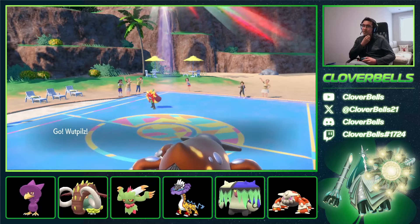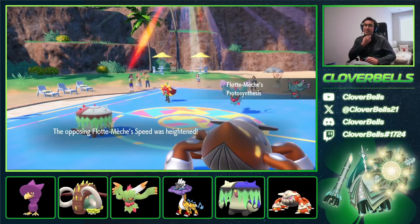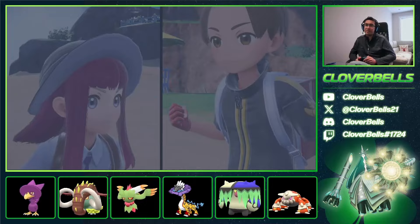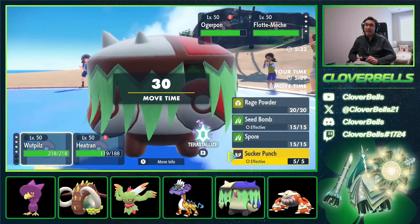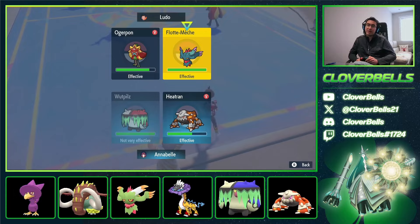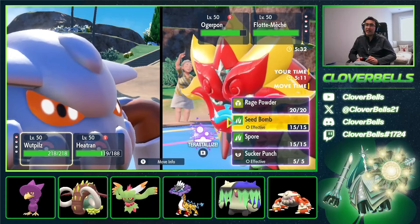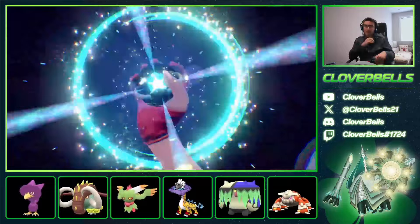It is actually just Fluttermane — so that's cool. Now this is where we kind of have to do a little bit of Terastallization. We get our attack boost. Certain speed tiers come into play — 190 speed, is that going to be faster than the Flutter? I can also click Sucker Punch over here just for a little chip damage. I really need Brute Bonnet alive, so I'm going to chuck the Seed Bomb over here. Let's test our speed tiers — Heat Wave again.